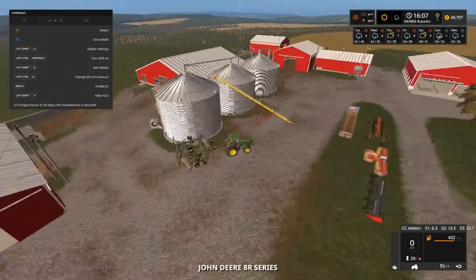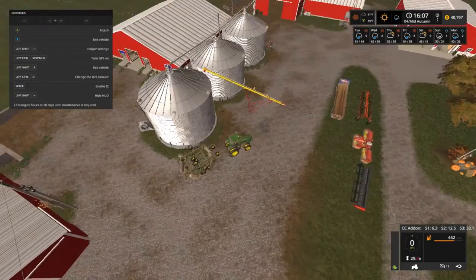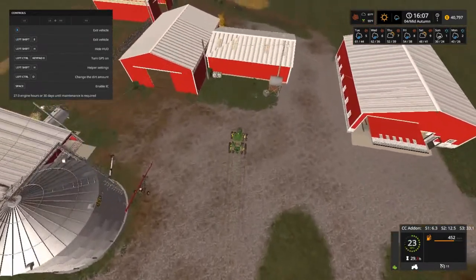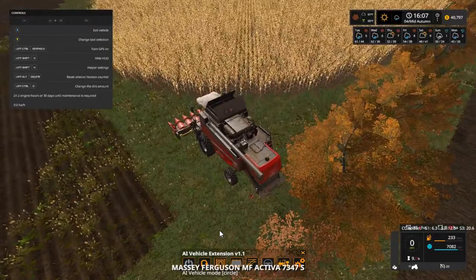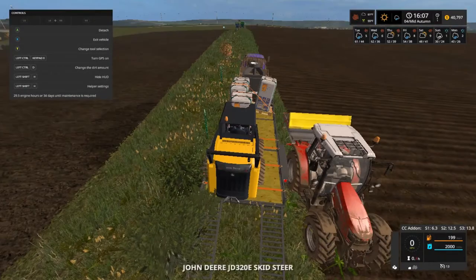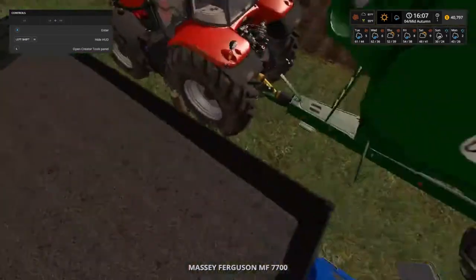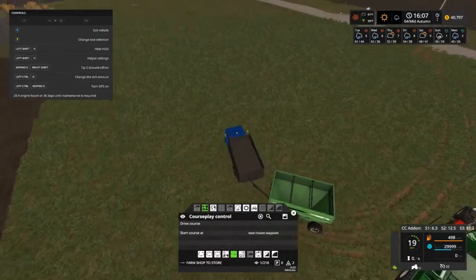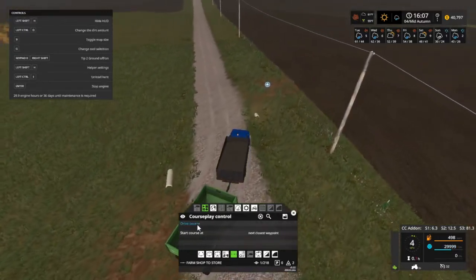I'm going to cycle around here. We're going to buy us a planter, but I want to take this over here and wash it off. Just leave the auger wagon on for a minute. Still got the lights on. Yeah, we got some fertilizer down there we're going to be doing. Go ahead and take this off, just leave the gravity wagon on there. Alright, drive course, stop at the last point.